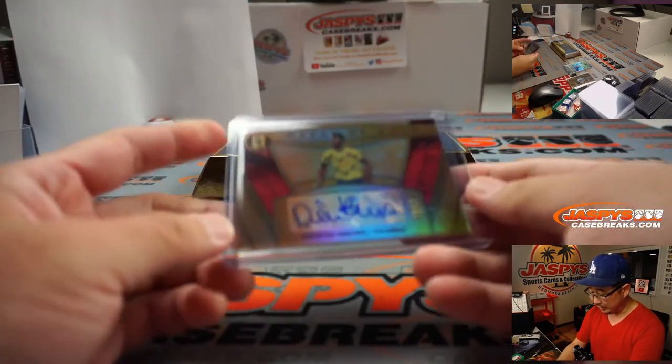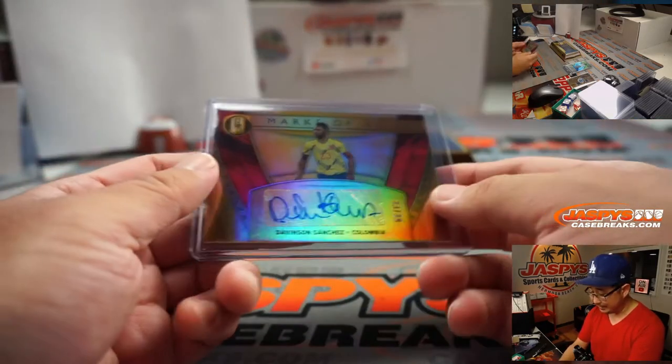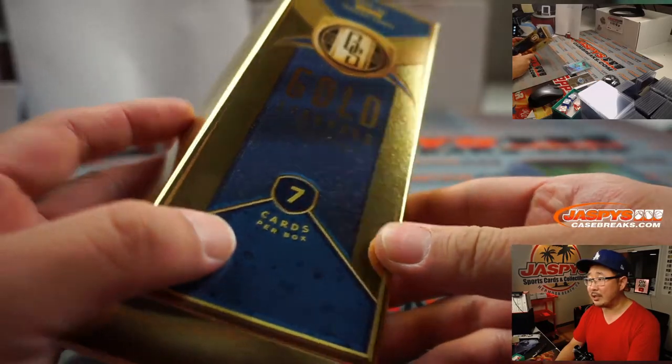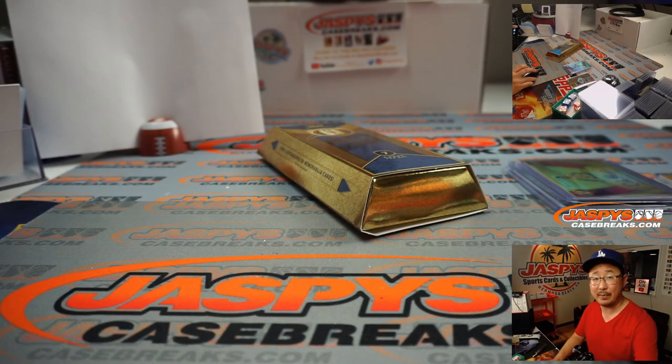And there you have it, boys and girls — a quick little one-box break. I love gold, I love the way Gold Standard looks. Big soccer fan, so seeing all this put together looks really nice. The next box is in the store, so check it out on jaskiescasebreaks.com. Maybe we'll strike some more gold with you. I'm Joe — I'll see you next time. Bye-bye.